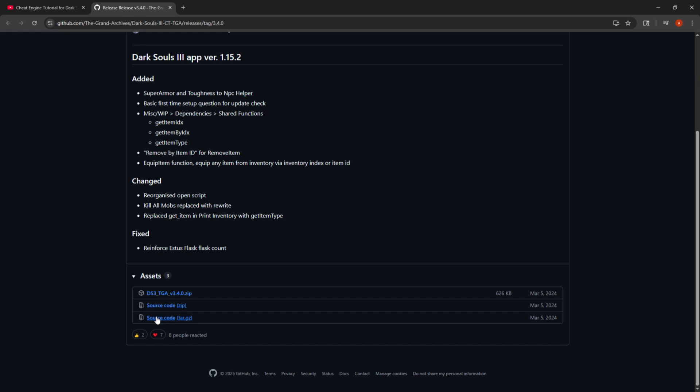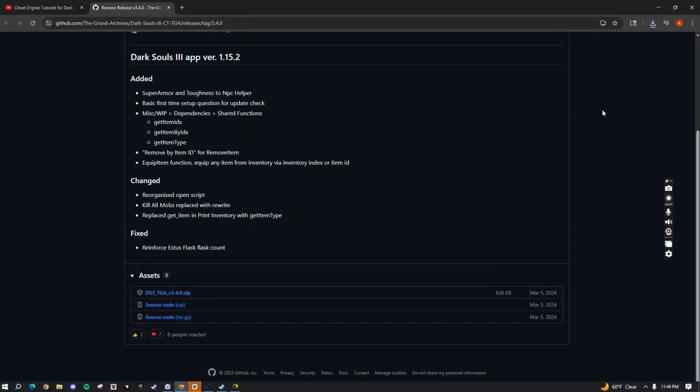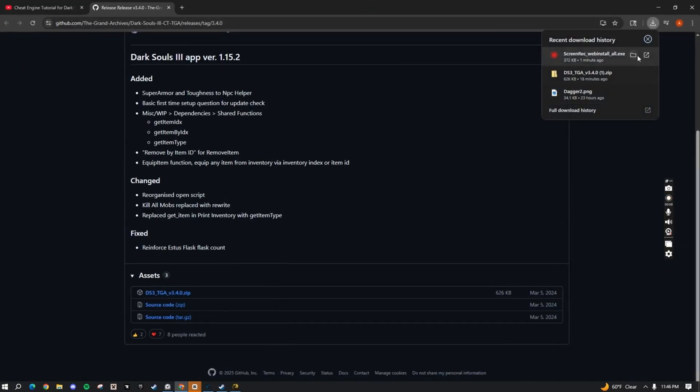Scroll down to assets — there are going to be three options here. Don't freak out. You don't want to click the first two because they're a little more complicated. You want to click the third one. Download it and it will pop up.